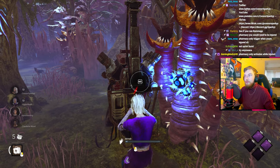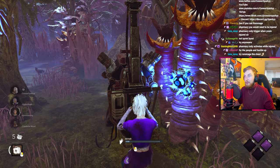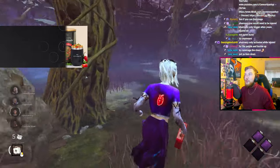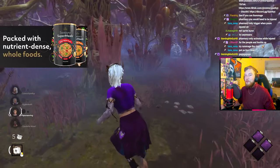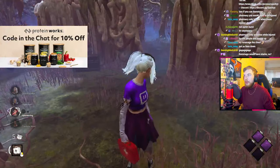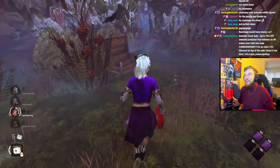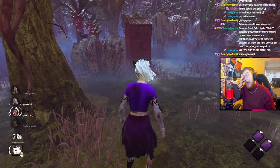Pharmacy only triggers when you're injured. If I rummage a chest? Fine, we'll go back and do that - that's a good shout. Rummage would have stacks, would it? Where did the chest go? No rummage. It's not Sprint Burst, it's not Quick and Quiet.